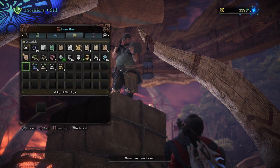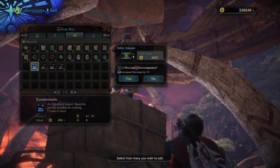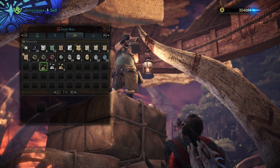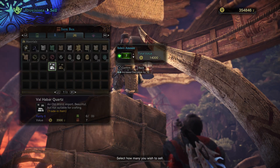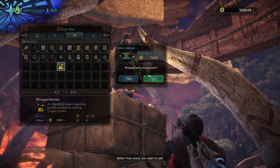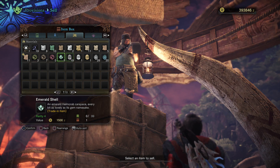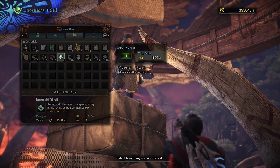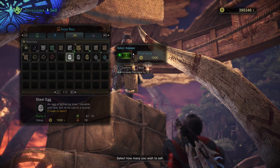There are going to be these trade-in items that are probably sitting there that you haven't sold yet. These are 100% currency items and they have no value other than Zenny. You can't craft with them, you can't do anything with them — all you have to do is trade them in. You might not have a ton of them if you just started the game, but if you're 10-15 hours in, there might be a nice little treat for you when you get here.